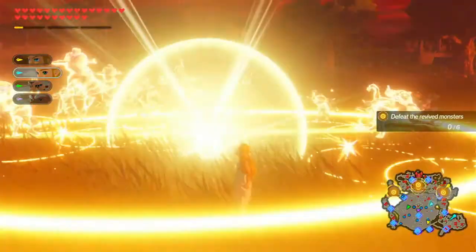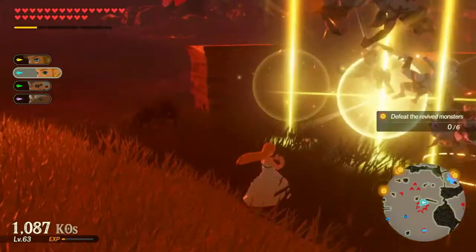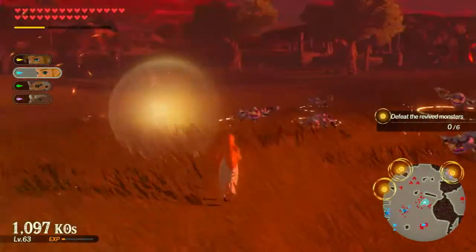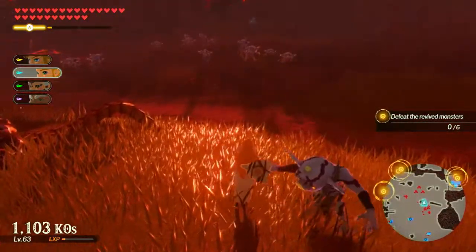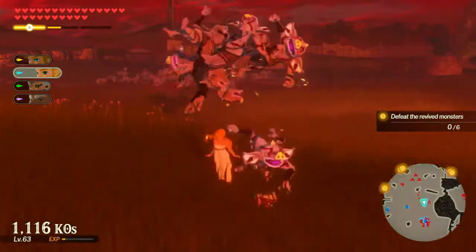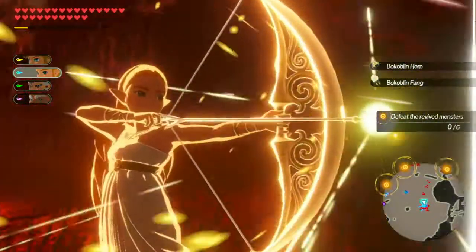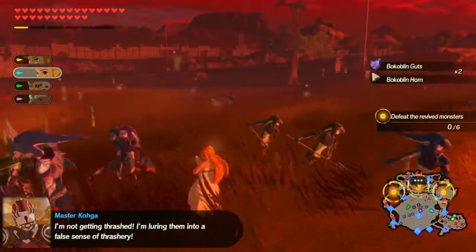I'm gonna send you there, and let's switch over to someone else. Zelda. There's quite a few around here. 1,100 KOs. It's so difficult to figure out where all these enemies are. There's a lot over this way, so I'm gonna try and take them out, since there's a captain in the middle of this that's probably struggling a bit. Very nice. I'm not getting thrashed. I'm luring them into a false sense of thrashery.